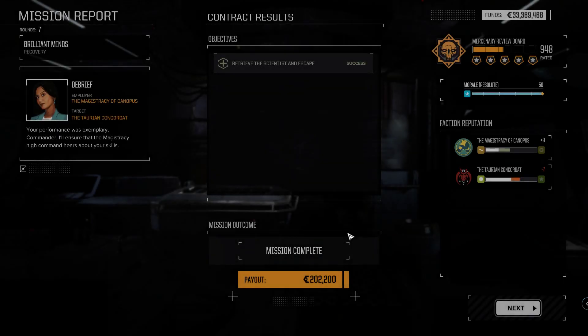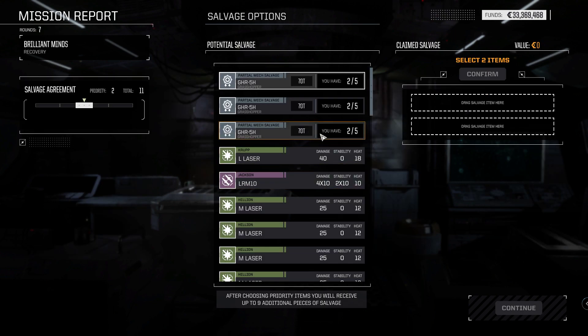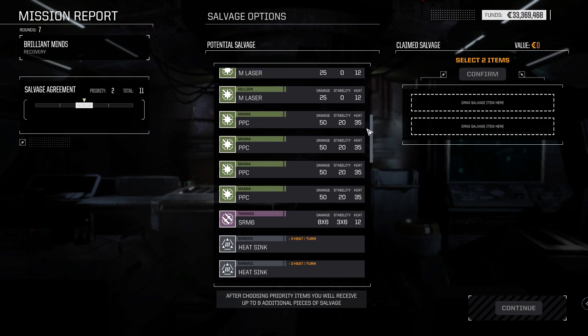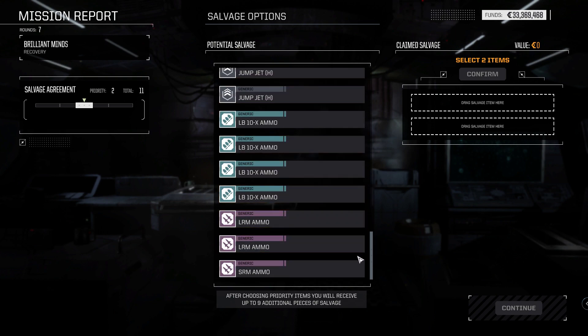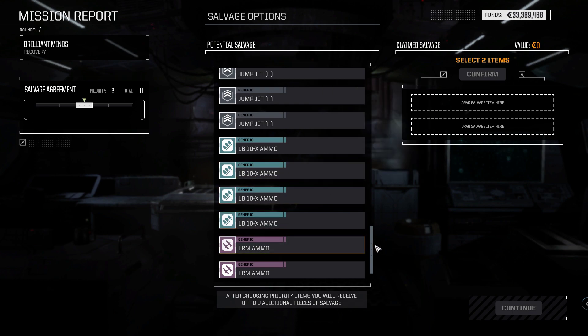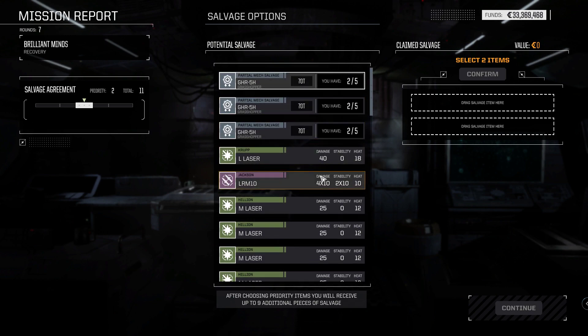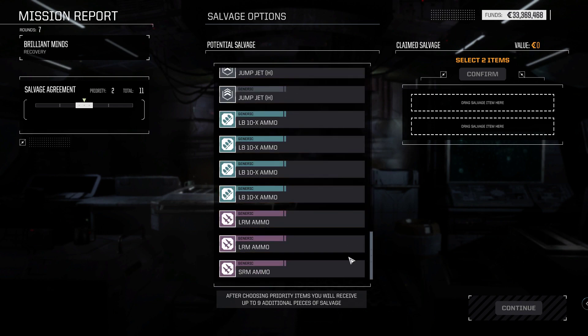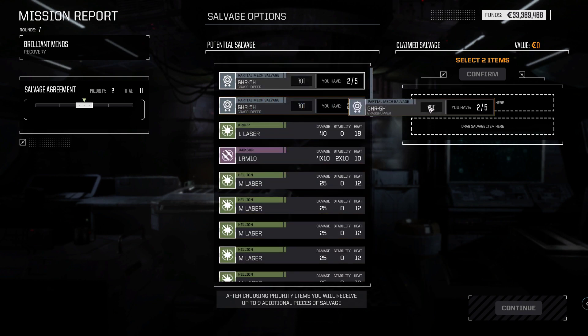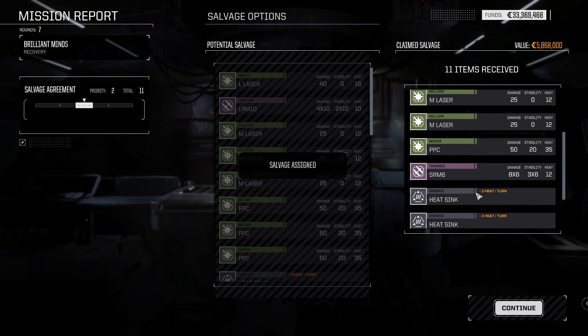Excellent — that was a quick one. 200,000 credits — not even a bonus for taking out these guys. I had hoped for some small mechs. LBX ammo — we already have some. We don't get the LB 10X though. Two Grasshopper parts confirmed, but only basic equipment we have plenty of.